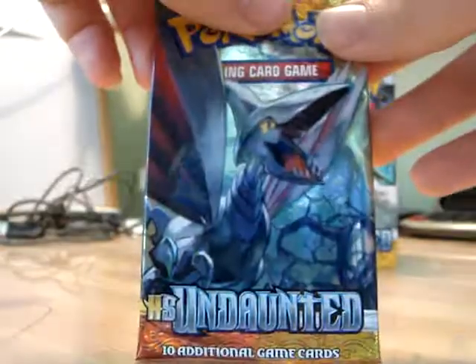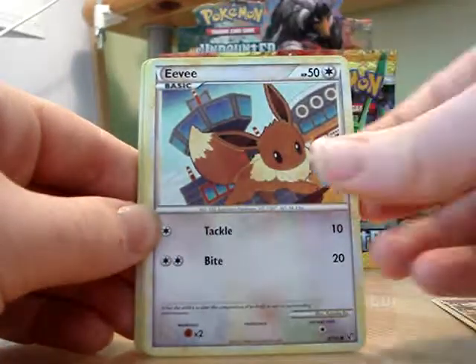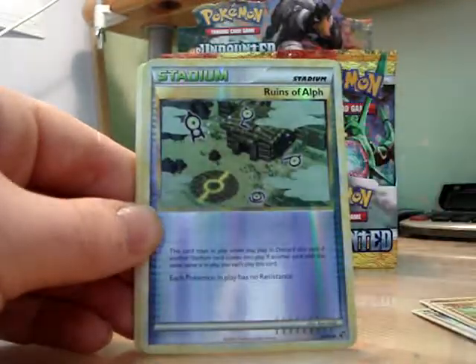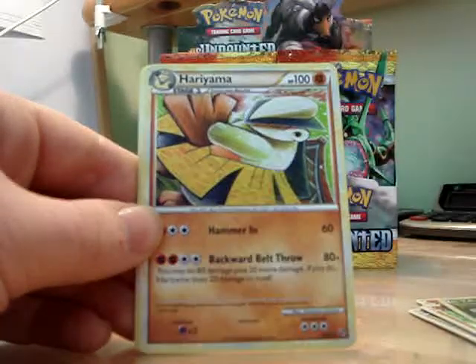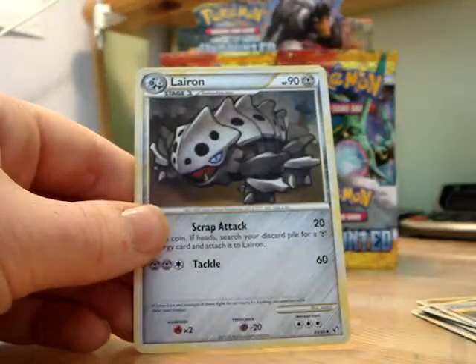So I'll start with the Skamori pack. I've always been able to go through the first pack without changing the Rares and Reverse Holos, in case they've changed — but I'm pretty sure they haven't. So we have Grimer, Eevee, Makuhita, Hitmon Lee, Gligar, Reverse Holo Ruins of Alph, Hariyama as the Rare, Sableye, Energy Exchanger, and a Lairon.